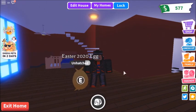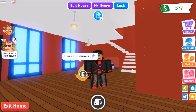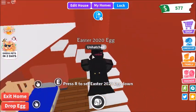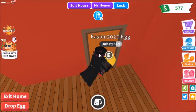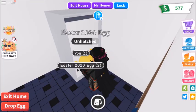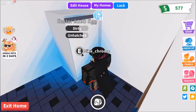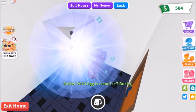The egg gives me another quest - a shower. So I'm gonna pick it up, just go upstairs where my shower is, and then just click 'take a shower' for the Easter 2020 Egg. And soon it hatches.